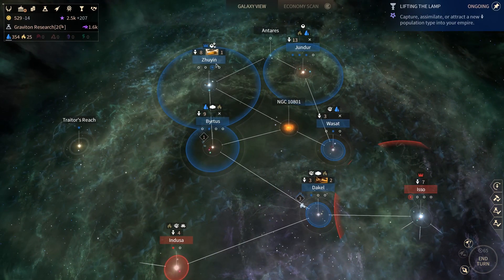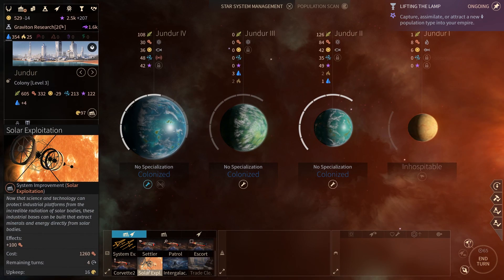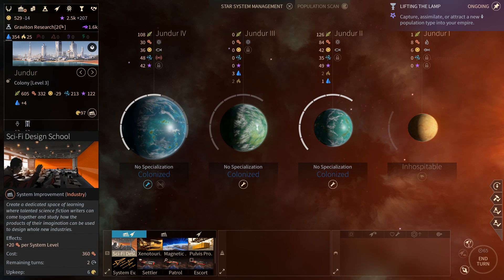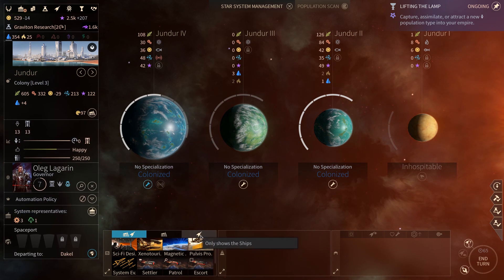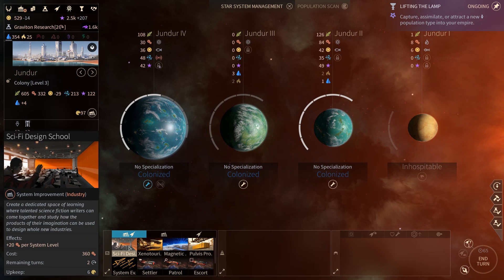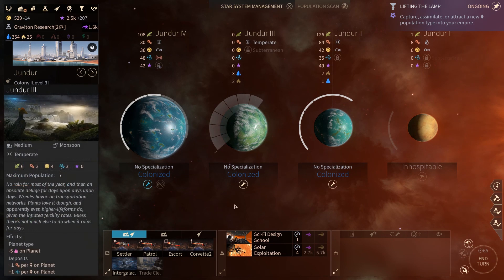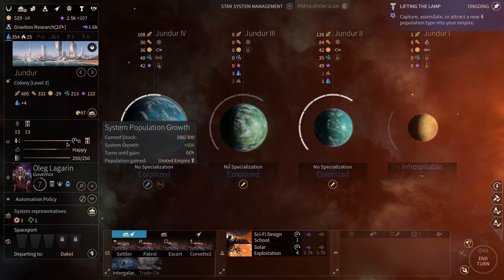I'm going to focus on graviton research first so we can improve our capital system. Solar exploration would be very nice in this system — it would make industry very high combined with the sci-fi design school, which would be very nice. Should we focus on dust first? Actually we're not losing that much money, so we could invest in solar exploration. Let's do sci-fi design school and then solar exploration in the meantime, while the economy keeps growing.